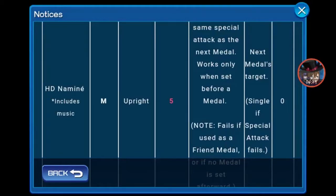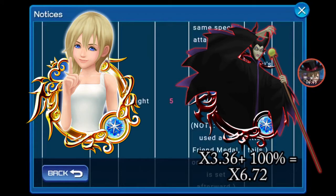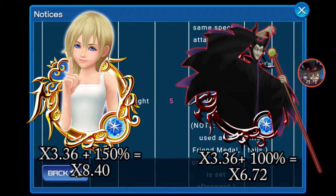Let's suppose you have Maleficent B after her and your HD Namine is Guilted. You use HD Namine — she costs 0. She will have the same multiplier as Maleficent B and will act like Maleficent B, with one big difference: since she is tier 5, the percentage goes up. With Maleficent B, the 3.36 multiplier plus 100% equals 6.72. With HD Namine, you have plus 50% since she's Guilted over the 3.36 — it's like Maleficent B was a tier 5.